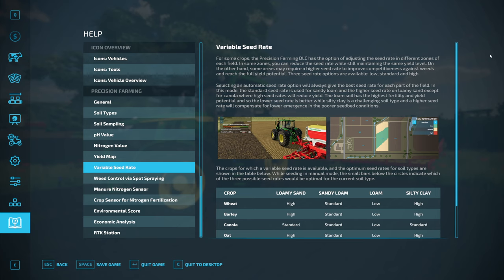Selecting an automatic seed rate option will always give the best seed rate for each part of the field. In this mode, the standard seed rate is used for sandy loam, the highest seed rate for loamy sand — except for canola, where high seed rates will reduce yield. The loam soil has the highest fertility and yield potential so the lower seed rate is better, while silty clay is a challenging soil type and a higher seed rate compensates for lower emergence in the poorer seedbed conditions.